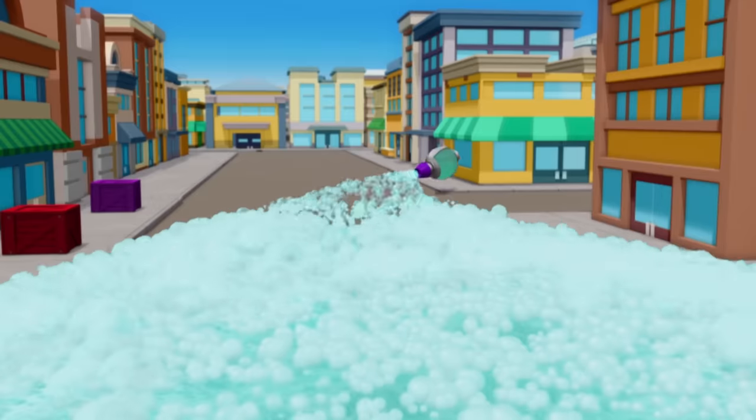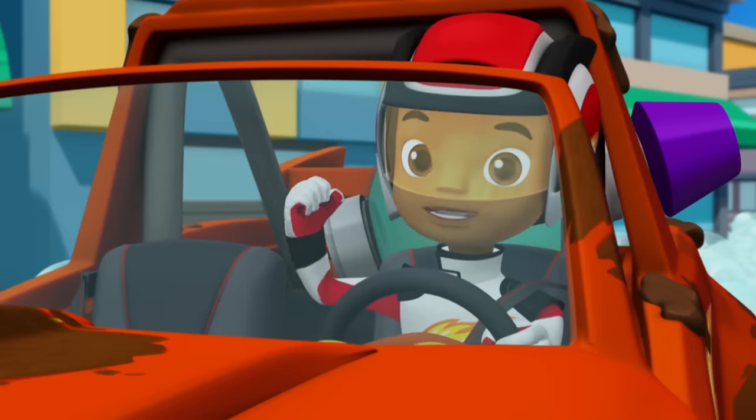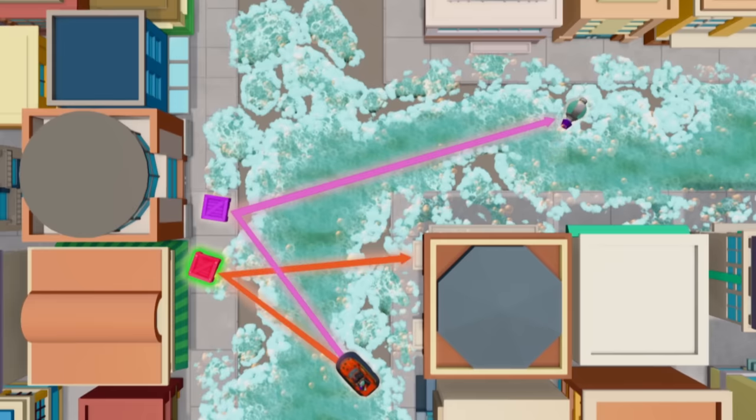Look! The second Bubble Blaster went over there! Quick, let's figure out where to bounce so we can grab it. Take a look! If we bounce off the purple crate, we'll go at a big angle like this. And if we bounce off the red crate, we'll go at a smaller angle like this. Which crate should we bounce off to get to the Bubble Blaster?